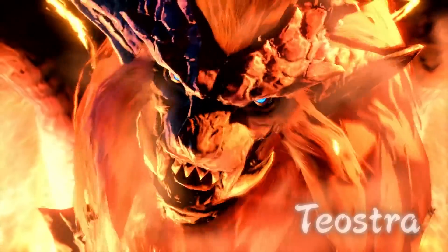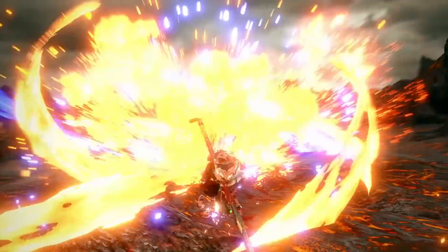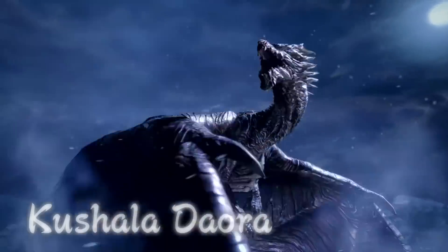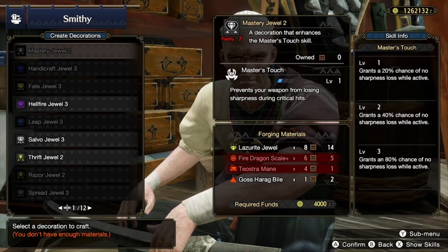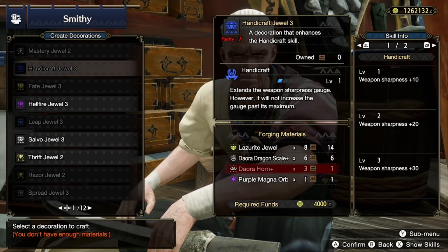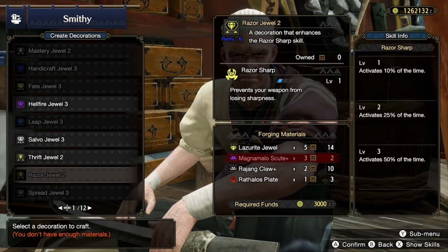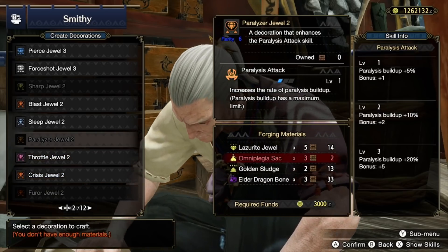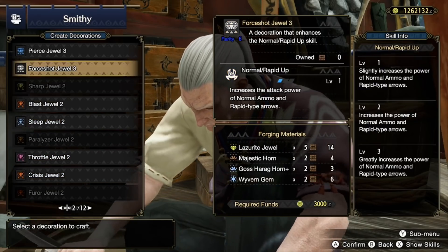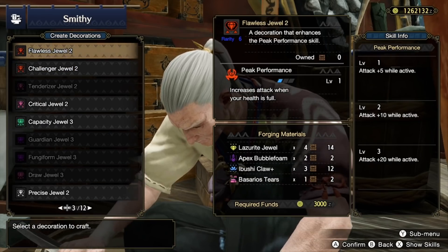Starting with the first one, which is a very important heads up: your sets from before this update might be less viable and less relevant due to the new decorations that have been added. Thanks to this new roster of decorations we can craft, we have much easier access to powerhouse skills like Weakness Exploit, Crit Boost, Handicraft, and more, which provides new ways to build our sets. This is great news for the meta, giving us lots of ways to build and experiment. But this does mean everything you were wearing might not be ideal anymore, so get ready to update your armor.